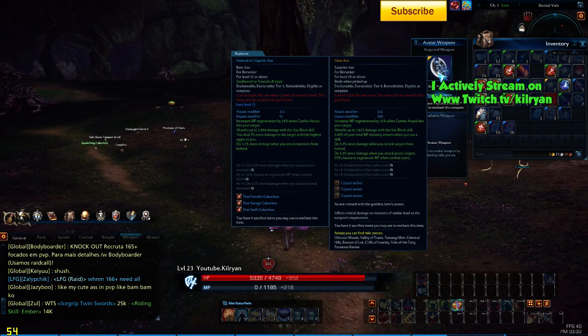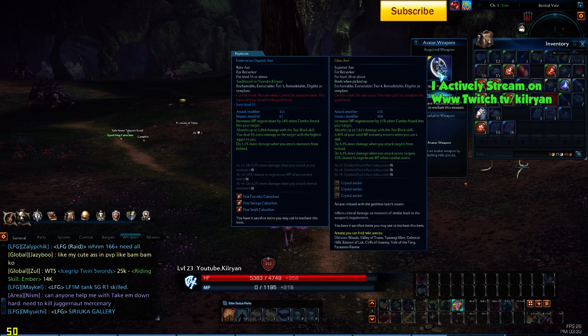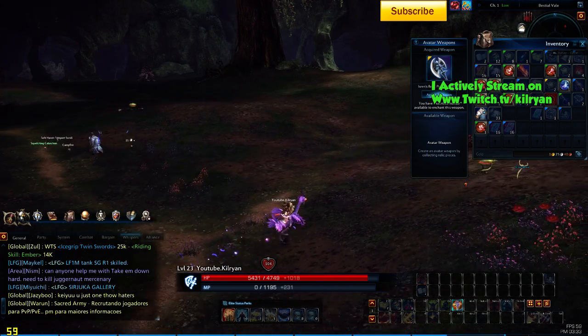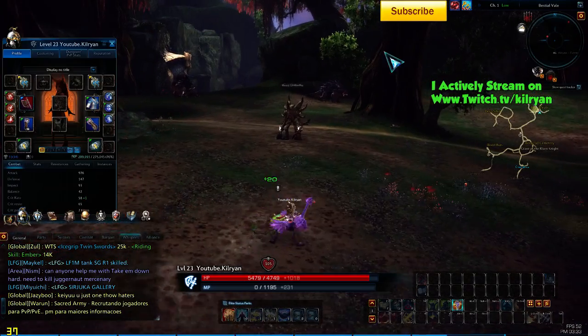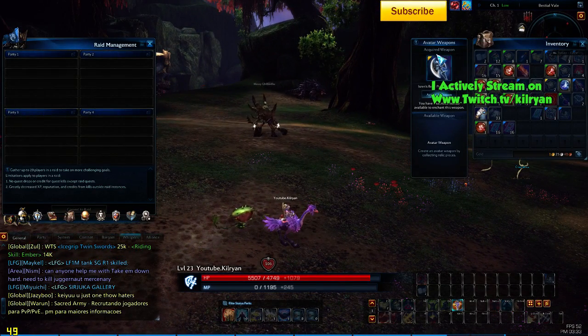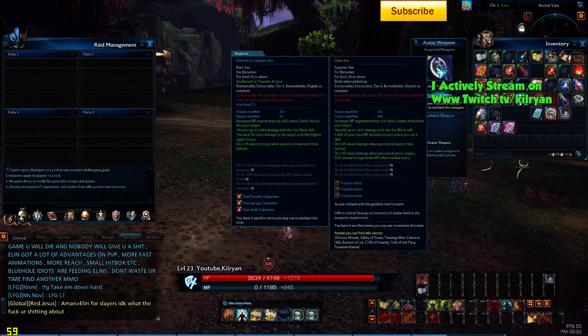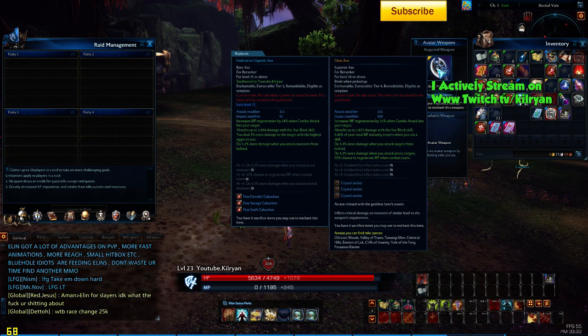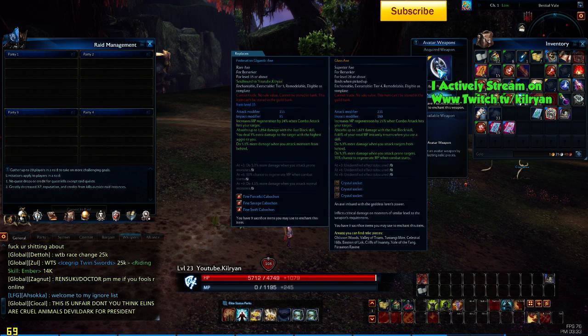And this weapon is pretty good. It's a lot better than the Federation item that you're going to be getting, so overall it's a pretty good increase. To craft these, as you can see in my inventory, I have a new UI thing there with the avatar weapon. The way you actually craft these is by gathering 10 relic pieces, and as I listed before, that's where you find these relic pieces.